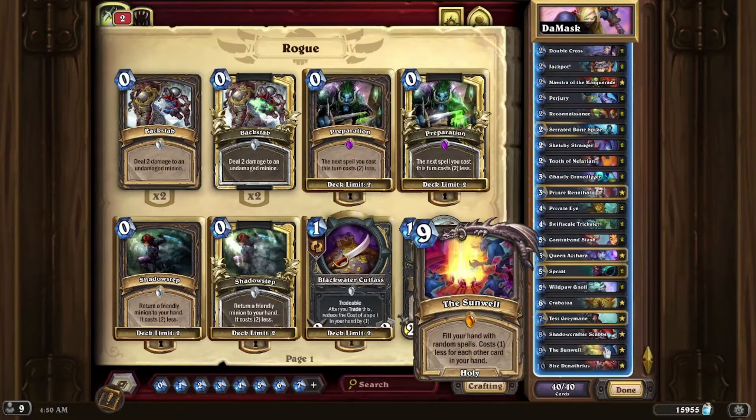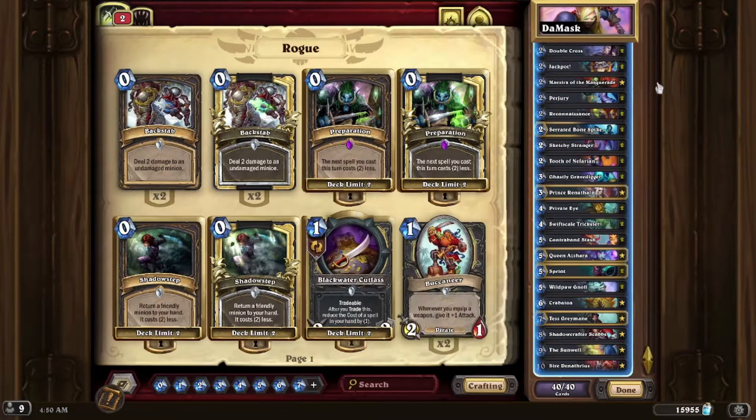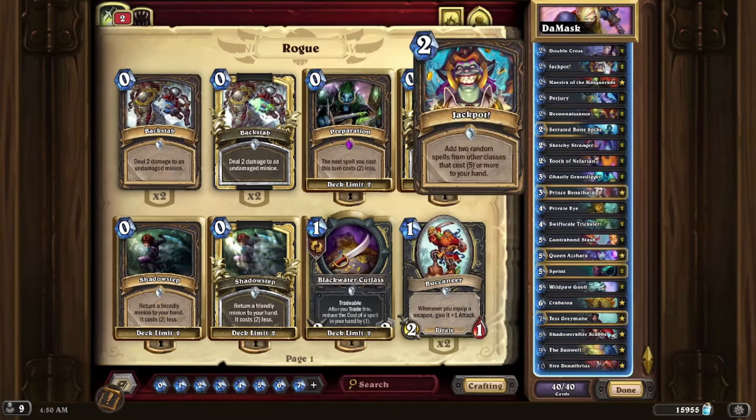You can also get cards off of Reconnaissance. One thing to mention with Knights of the Frozen Throne being in the pool: Jackpot gets better and worse. You have Ultimate Infestation, but you also have cards like Embrace the Darkness from Priest that are not exactly great. Anyway, we're going to get into the games. Hopefully you enjoy the video — if you do, like, comment, subscribe. I'll see you in the next vid.